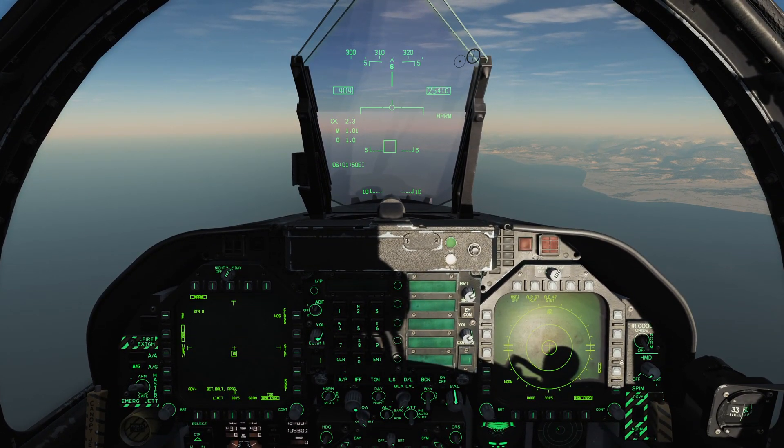On the HUD symbology we have a target box on the ground, which gives you some idea of range to the target but not a perfect one. The HARM in SP and TOO mode has no concept of its range — it flies a basic loft profile and dives straight on the target. The third mode, pre-briefed or PB mode, is not currently implemented; in that mode it has ranging info, can loft to very high altitudes, and can reach out almost as far as a JSOW. For SP and TOO, about 30 miles is the limit.